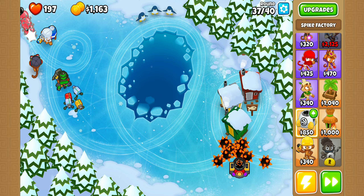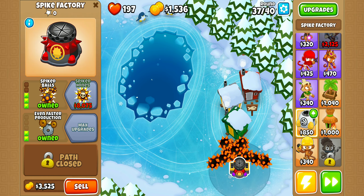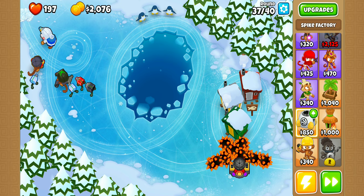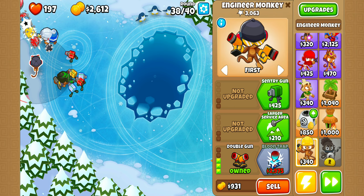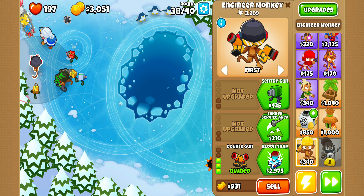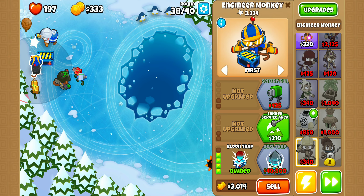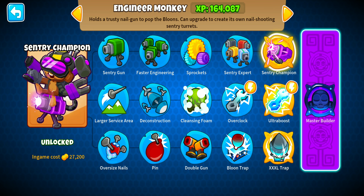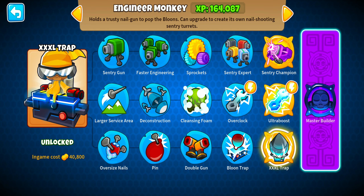If I place more Engineer Monkeys — comment down below which one is your favorite. The Engineer Monkey? This guy? The upgrades are: Century Champion, Extra Boost, Ultra Boost, and XXXL Trap. I haven't tried out the first two, but I've tried this one and it's really good. I haven't gotten the last one yet, but I will very soon.